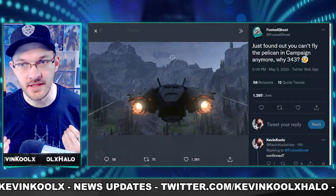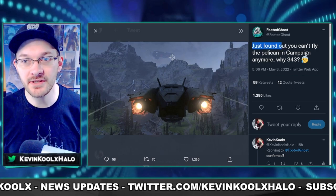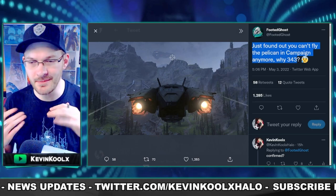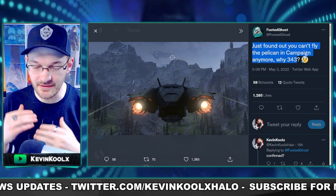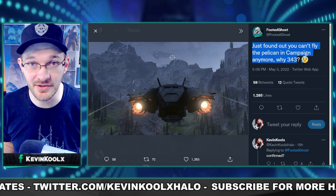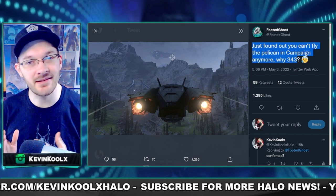Next is a change to the Pelican in the campaign, confirmed by Footed Ghost, a fellow information YouTuber. They found out you can't fly the Pelican in campaign anymore. If you don't remember, this was a kind of a weird save-the-game-state glitch where if you saved it in a certain spot and did certain steps and activities, you could glitch out the Pelican and actually fly it around, which was pretty awesome. But they patched that out with Season 2. There were just a ton of little changes like this that came with Season 2 that were not in the patch notes whatsoever, which a lot of people are not too happy about.